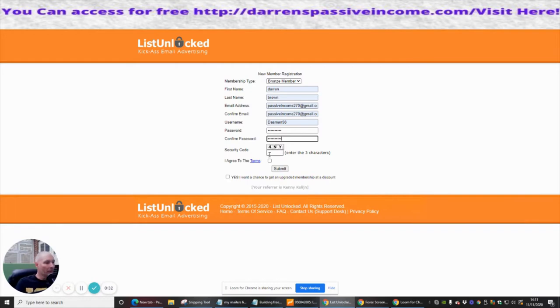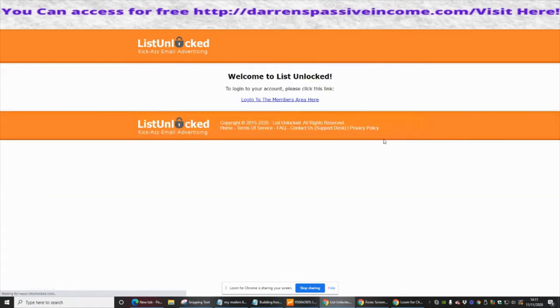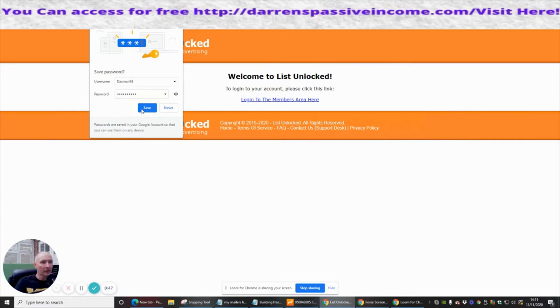I'm just going to put in my three characters to show that I'm not a robot, read the terms and conditions, and then click submit.